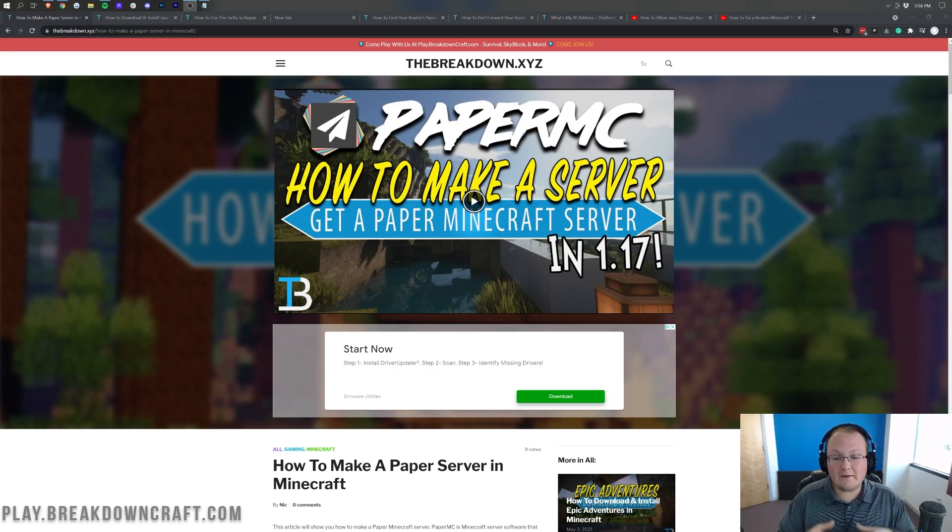Paper is basically a more efficient version of a vanilla Minecraft server, and it allows you to add plugins. If you don't want to add plugins, Paper is going to stop lag on your server — not all of it, but it makes controlling the lag a lot easier. You can control entities, load chunks more efficiently, and Paper just fixes a lot of other little inefficiencies in the background without you ever having to worry about them.